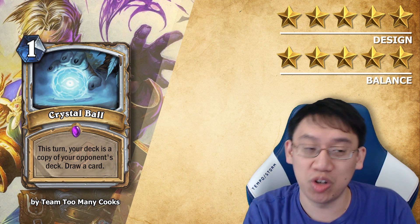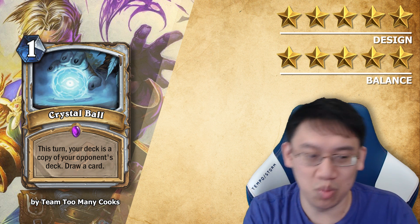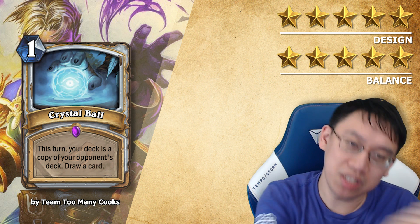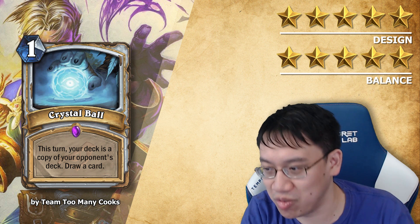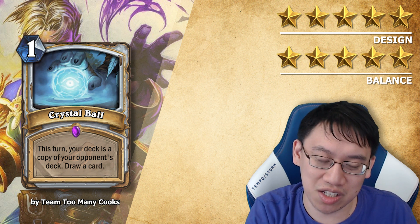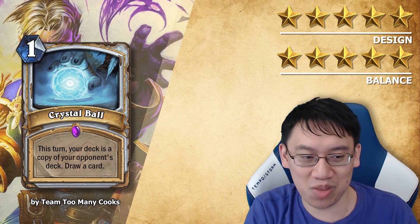I think 1 mana draw a card from your opponent's deck is fine. Drawing a card from your opponent's deck is going to be way less good than drawing a card from your own deck, because your opponent will often not have the same plan as you do.